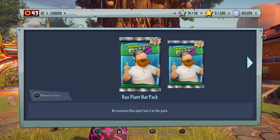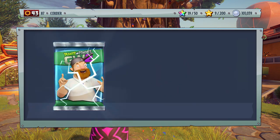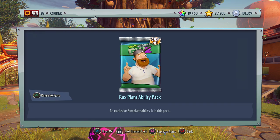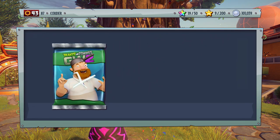That'll give me 50,000 coins. When it comes to the Rux Plant Hero Pack, we get ourselves first off the Outback Bonnet, which is a new legendary hat. I definitely don't have this one, so stay tuned for a showcase of this — super excited for that, and that's for the Sunflower. And then the Rux Plant Ability Pack — that'll add the Bling Gatling.